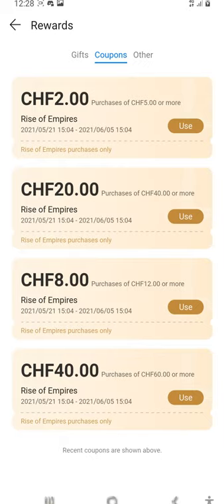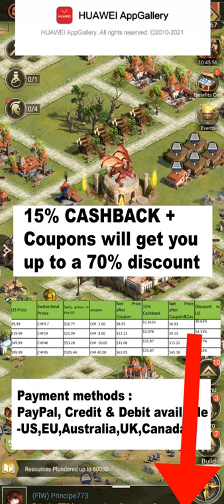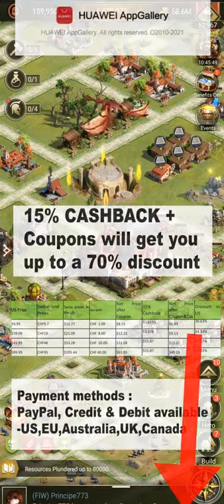You will have 4 coupons available to claim and use for your future purchases in Rise of Empires. Please remember to claim the coupons because they do have a 15-day period before they expire. Besides the coupons you have a 15% cashback for installing Rise of Empires. The coupons together with the 15% cashback can give you up to a 70% discount compared to US prices. Payment methods available are PayPal, debit and credit card issued in the US, EU, Australia, UK and Canada. This entire offer is available from the 21st of May till the 31st of May, so take advantage of it while you still can. In the description you will find all the links you need, and if you have other questions don't hesitate to join their Discord channel where the guys from Huawei can help you.